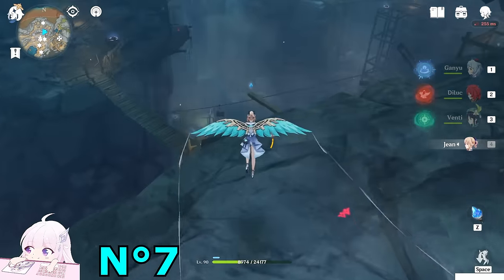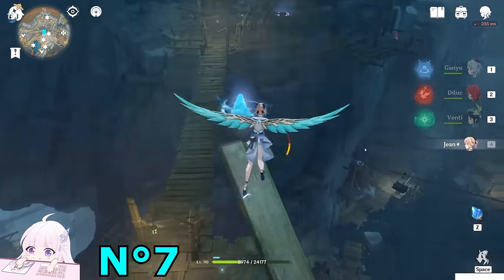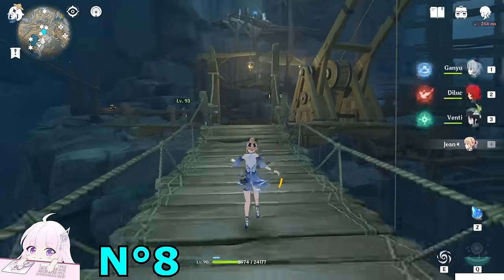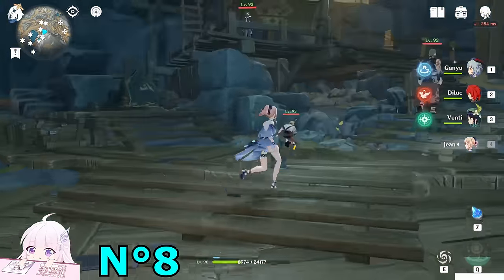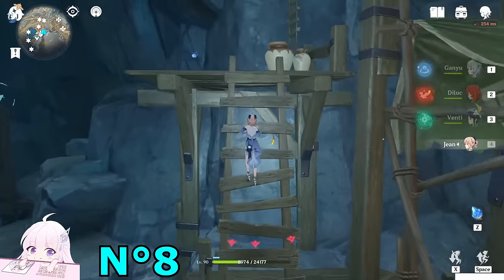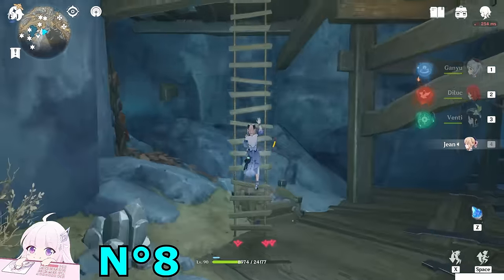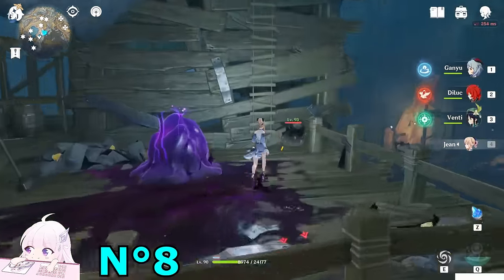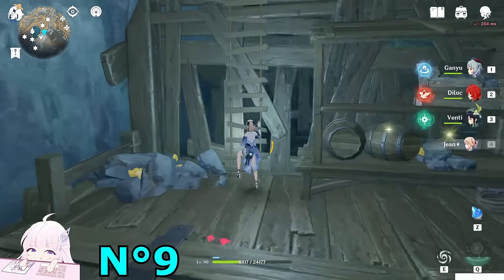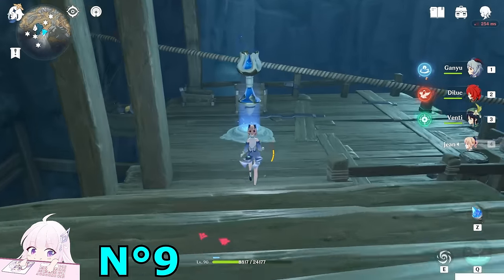In this direction you'll see the next one on top of this broken black wood structure. Keep following this path. Next, you have to activate this teleport waypoint if you haven't yet. Also, if you're wondering how I can see the map like this — it's because I completed the first world quest that you get when you come down. After you complete that one, you'll unlock this part of the map. Just keep climbing — the next one is just here.